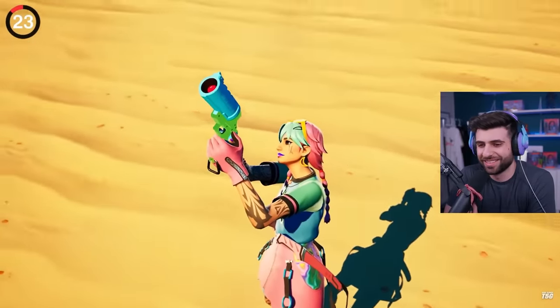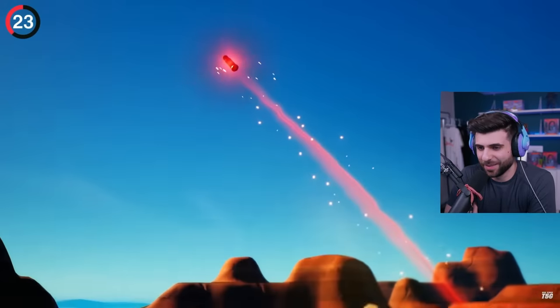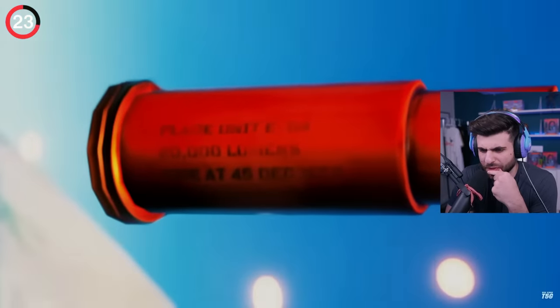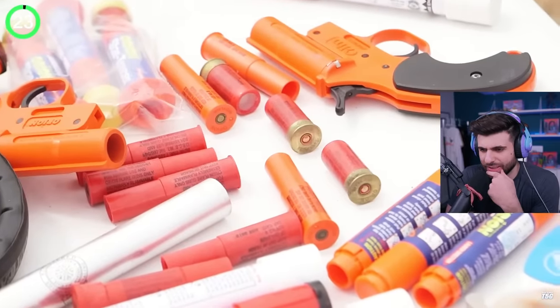I feel like nobody would have noticed this flare gun secret, but Epic added it anyway. If you shoot a flare into the sky and look at the bullet in replay mode, it has text that says 'fire at 45 degrees,' just like a real flare gun.